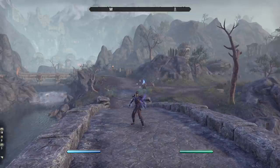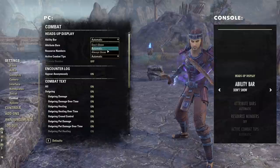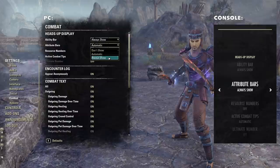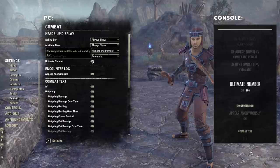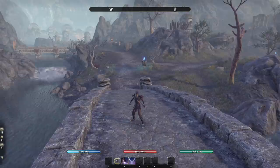What we want is to have all of these turned on. Under combat in the heads up display, instead of all of these being automatic, you're going to change them to always show. Ability bar: always show, so your skills are always visible whether in combat or not. Attribute bars: always show. Resource numbers: I have this set to number and percent — that's up to you — but I like to see both. Active combat tips I usually leave as automatic, and ultimate number I definitely want on. Now you can see all my attribute bars and skills are visible.